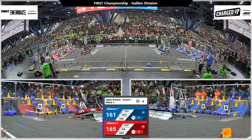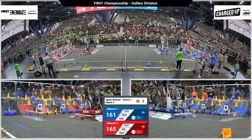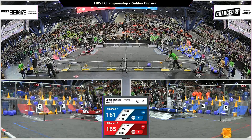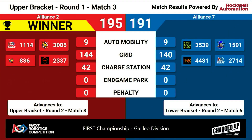Both alliances with supercharged grids and both with three robots on their charge station. Can they be docked and engaged? Both of them are — all six robots docked and engaged. Red Alliance with a four-point lead. These two alliances were very close in score throughout the entire match, but Red Alliance took it with a score of 195. They will advance in our upper bracket to round two, match number eight. Our Blue Alliance ended with a score of 191.